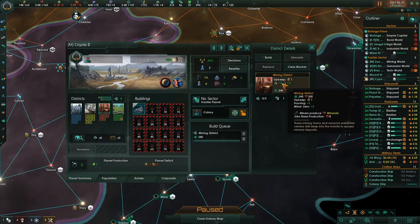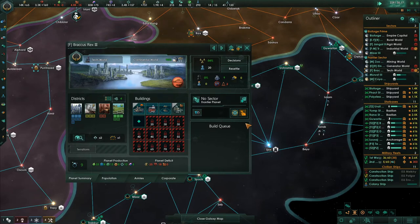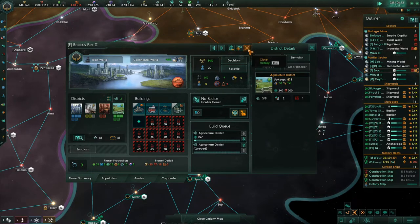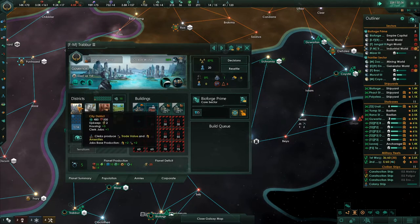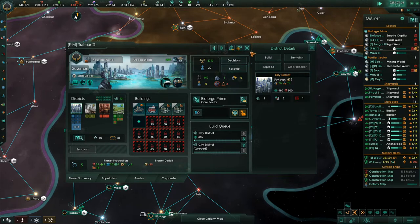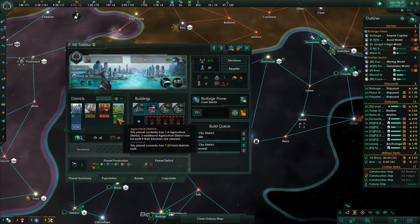Let's do a mining district and a city district — we'll revisit later. This is a tech world — Tech Noir. I need to plan ahead. I'm going to build two food districts there because we're going to back up some food districts. People got jobs. To give these people some jobs and because they're getting short on houses — this is a planet with just a ton of districts. How many blockers do they have? None that we can get rid of right now.